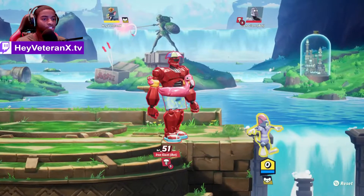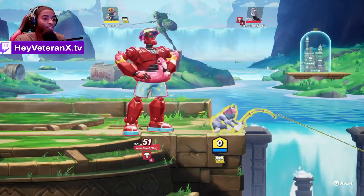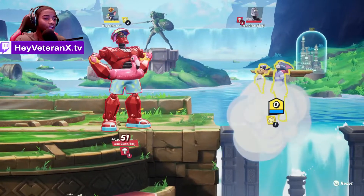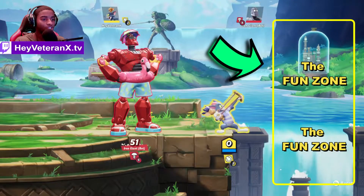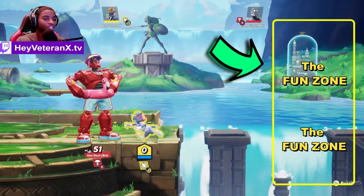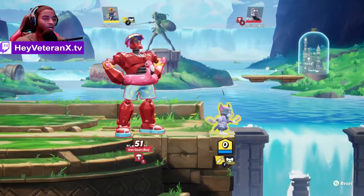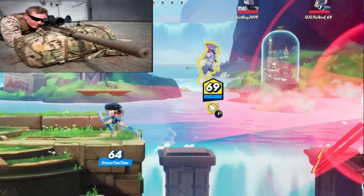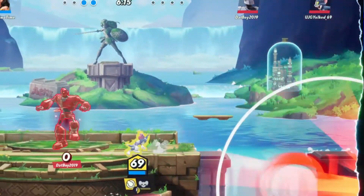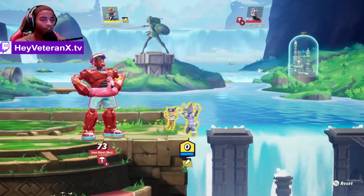The next thing you want to do while edge guarding is use your projectiles and range moves. If you can attack your opponent by staying right on stage, more power to you. As you can see with Tom and Jerry, I use a bunch of projectiles — all of this range right here I can attack with. I have my fish hook and dynamite, so if your character has any ranged moves or projectiles in their kit, use them to your advantage. If you can stay on stage then do it, but if not, go out there, be aggressive, and go attack them. Get that KO!